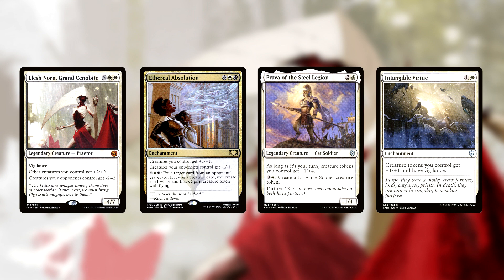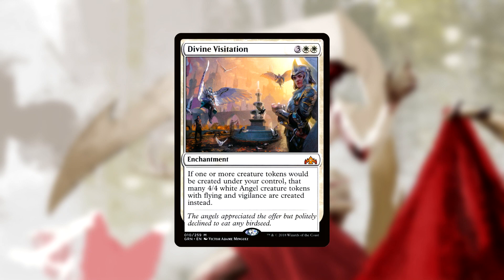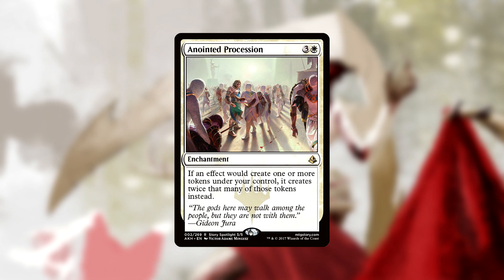Creatures you control gain plus 2 plus 2 from Elesh Norn, plus 1 plus 1 from Ethereal Absolution and Intangible Virtue, and plus 1 plus 4 from Prava of the Steel Legion as long as it's your turn. Elesh Norn and Ethereal Absolution also give your opponents' creatures minus 1 minus 1 and minus 2 minus 2, so later in the game, if you give your opponents tokens using Shadrick's other abilities, those tokens will likely die as soon as they enter the battlefield. With those plus one plus one counters from Shadrick's, your creatures will have menace thanks to Hagra Constrictor. With Divine Visitation, all of your tokens become 4/4 angels with flying and vigilance for even more evasion. And with Anointed Procession out on the battlefield, you're looking at double the amount of tokens you produce.